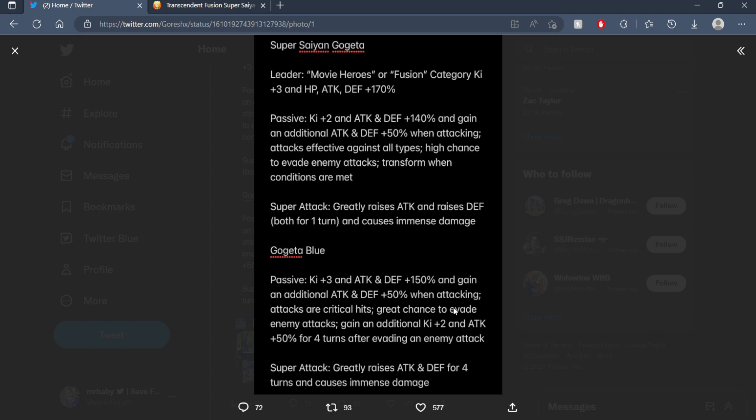I like this Gogeta a lot. The 50% here plus the 50% there, plus the greatly raising for more than 3 turns, I think with his EZA stats could definitely have him putting up a lot of really great numbers. But I'm also kind of scared because I just recently did my concept for this EZA and his stats were slightly low, where I had to really pump a lot of attack into his kit to make him do some decent damage.